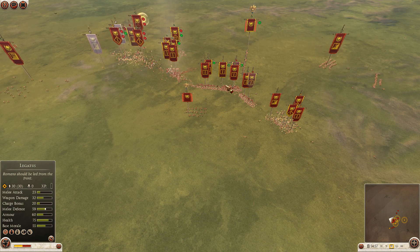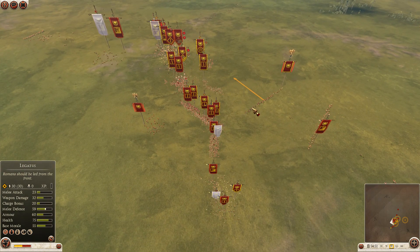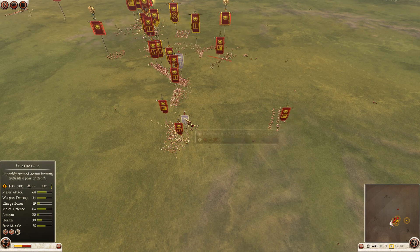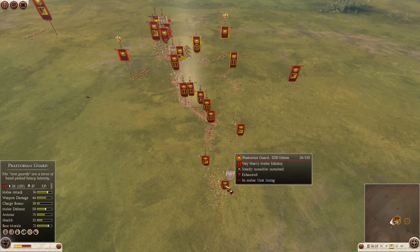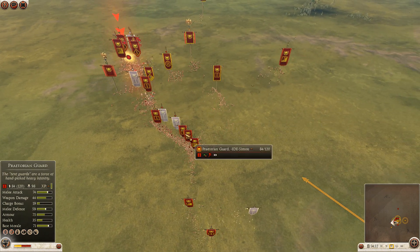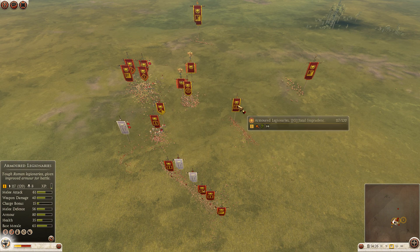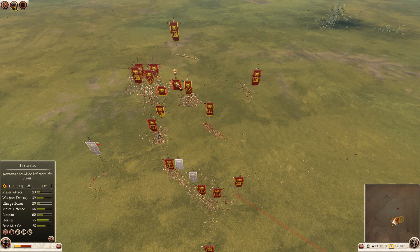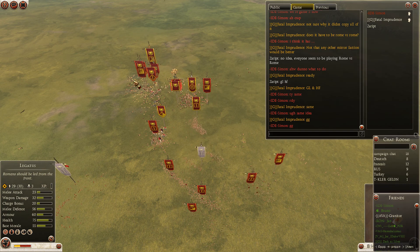Warrior general for Simon and commander general for Fatal Imprudence. The middle seems to be crumbling. The gladiators in the end routed when Praetorian cavalry came to help — without that Praetorian cavalry I believe Fatal Imprudence would have lost. Simon is taking it. GG.